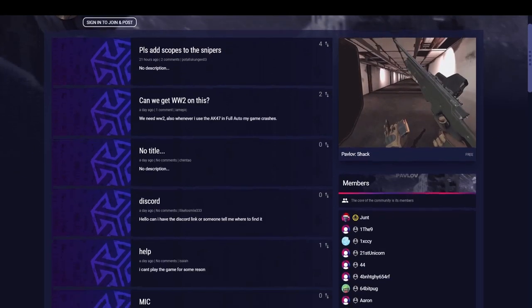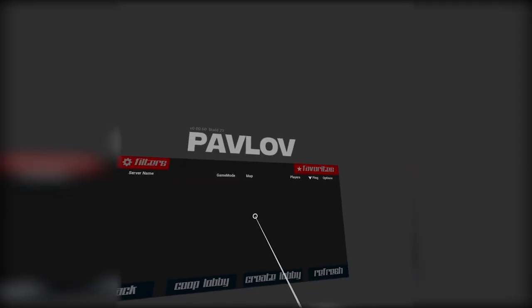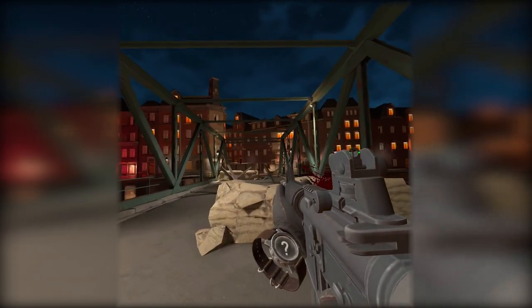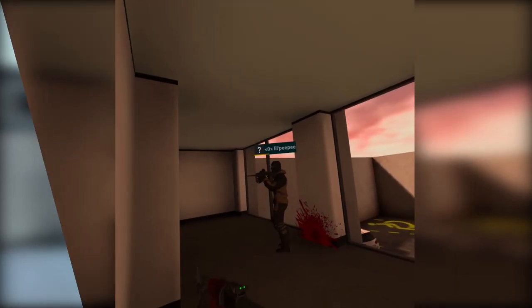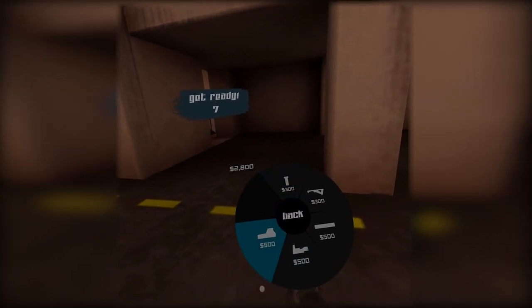Number 2: Pavlov Shack is the light version of the PC VR game Pavlov. Don't underestimate it though, because this game is a force in its own right. Not being tethered to cords and a PC is a very great perk. There are a variety of maps and game modes, from solo games like gun game and deathmatch, to more team-oriented modes like trouble in terrorist town, and my favorite, search and destroy.